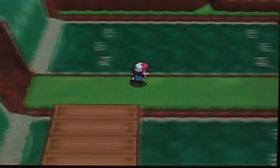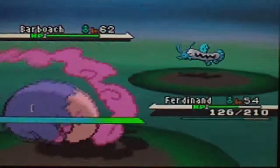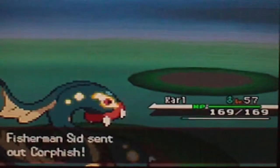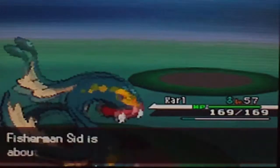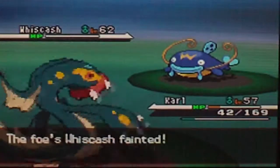Another one is gone. There's a Fisherman next. I should go with Carl — level 57. He's owning house. Wait, there's another Pokemon first. I don't know how to defeat him. I can go with Ferdinand, and then Carl for the rest. Go for it.